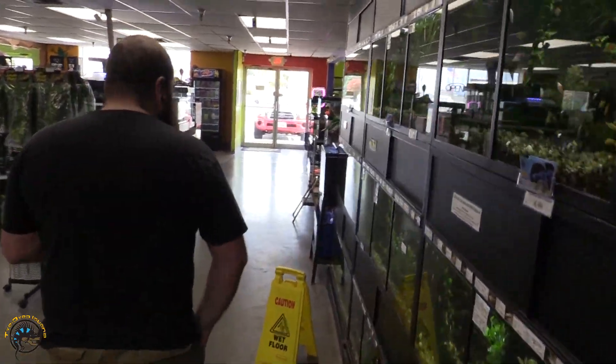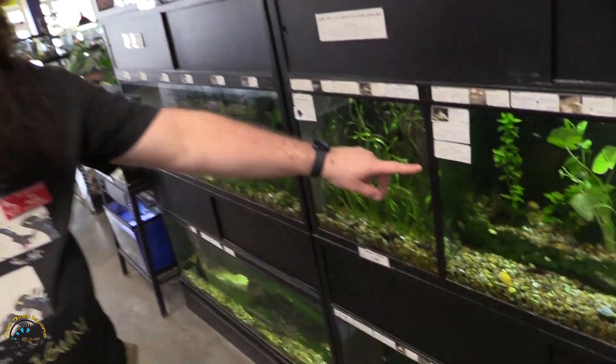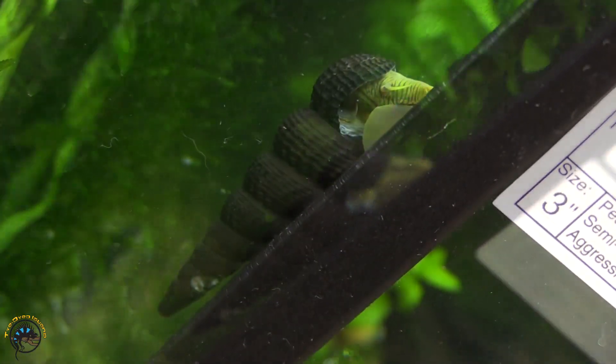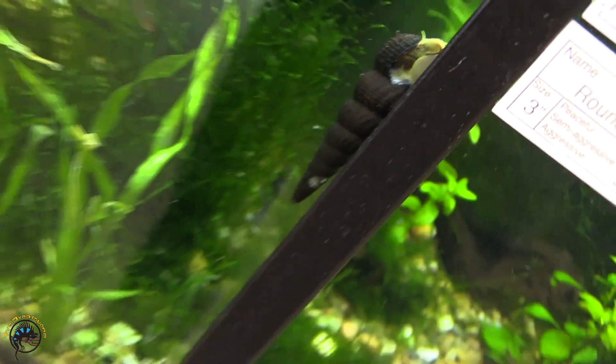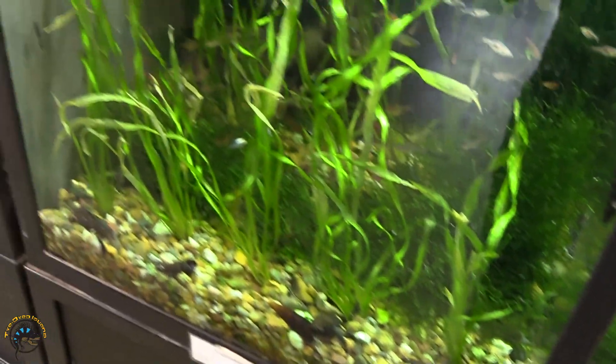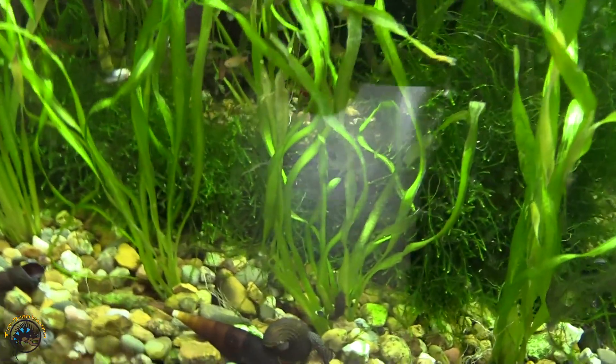We need to get some more of these rabbit snails in — this one's big, he's all hanging out. And since we're in that tank, we just got in a bunch of contortion vallisneria as well, so that's what's filling it up, giving everybody somewhere to hang out and clean up.